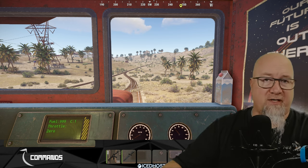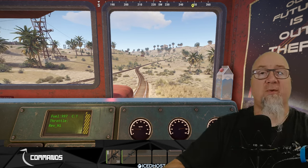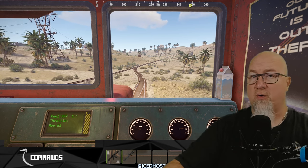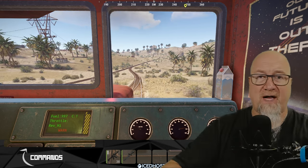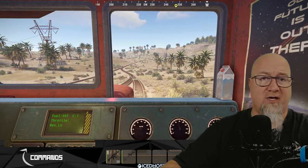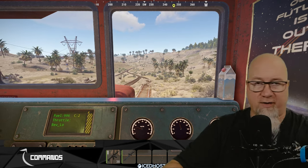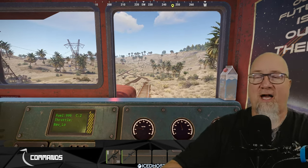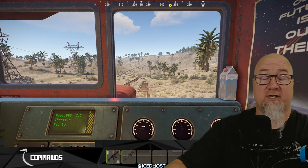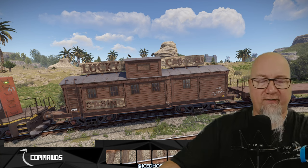Really simple controls: W makes you go forward, D makes you stop or go reverse, and you can see all of that by the instrument cluster on screen. We've got three speeds going forward and three speeds going backwards. When you're backing into another train car to hook up, you don't want to be going too fast — you'll get a little warning on the display telling you something is behind you. I reverse into train cars at low gear.